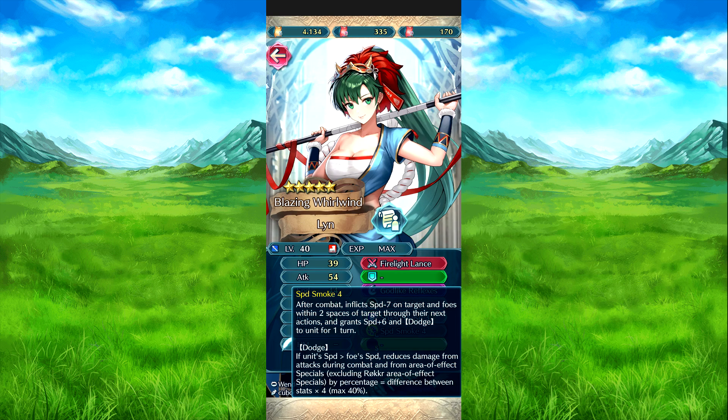Speed Smoke four: after combat, speed minus seven on target and foes within two spaces of target for their next action. And then Sequence Drop — speed plus six and Dodge. Dodge: if she has more speed than the foe, reduces damage from attacks during combat and area-of-effect specials, excluding Røkkr, by a percentage equal to the difference in stats times four, up to 40%. Ten speed over the foe is your magic number.